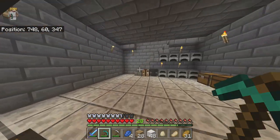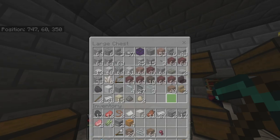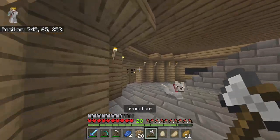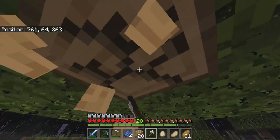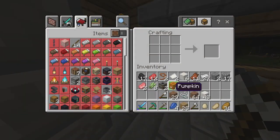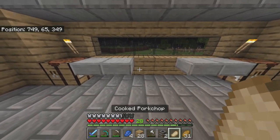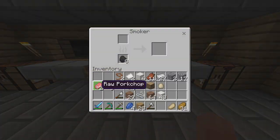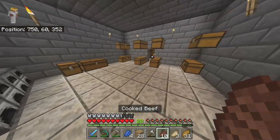I'm going to change these furnaces out before the end of the episode. I want to make them into smokers instead. If you guys know what smokers are - smokers actually cook food very very fast. It's really really handy to have and it's a lot better than cooking stuff in a furnace, it's just a lot quicker. We built ourselves a couple smokers - basically you put a furnace in the middle and a log on each side in a cross shape and you get two smokers. We're going to place them right here. They look so much cooler than furnaces. We can throw our raw meat from the cows in there - these smokers work so much faster, the meat gets cooked way quicker.